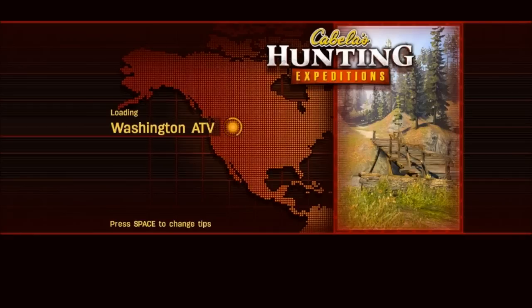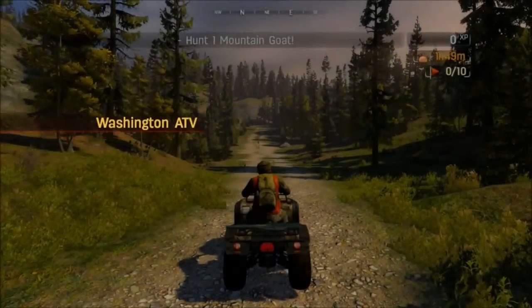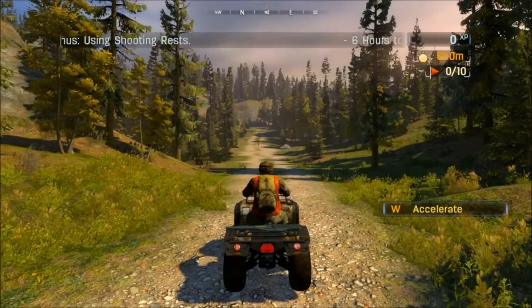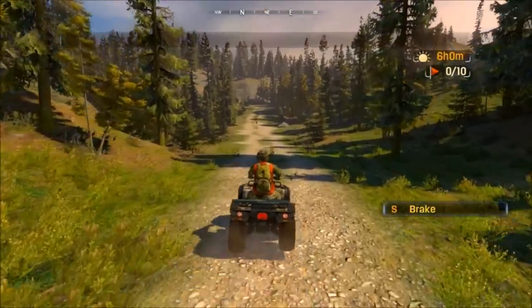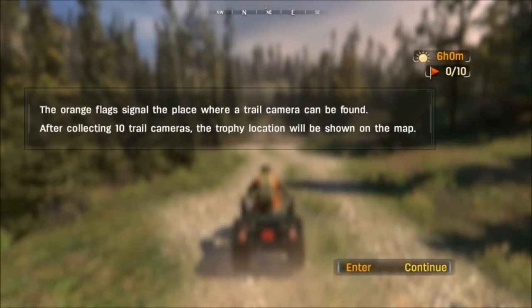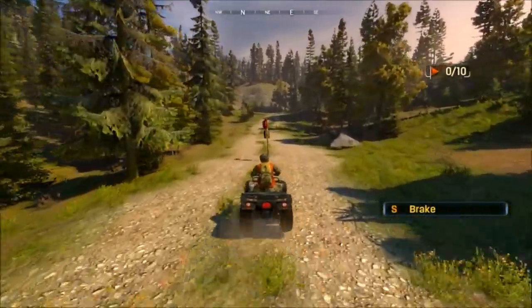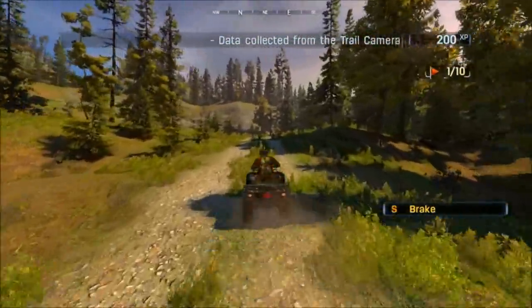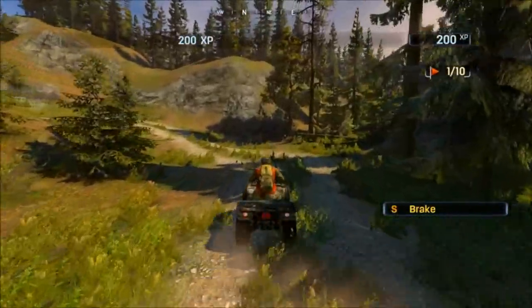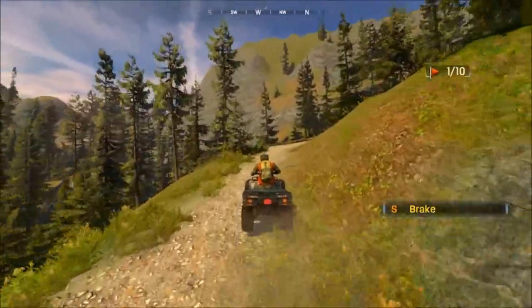Let's go ahead and go with our new gun. Loading Washington ATV — do we get to drive an ATV? Sweet! We get to drive around like this until we find where we got to go. We're just going to stay on this main road here. Washington in this game is just beautiful.